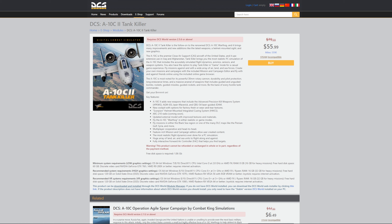The F-14 Tomcat is on a 25% discount. There are a bunch of campaigns as well that are a third off. Other maps — excluding the South Atlantic, the Falkland Islands one — all have 50% off, including Nevada, Normandy, Persian Gulf, and Syria. No word on the Normandy map update or the latest South Atlantic one.